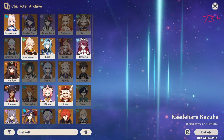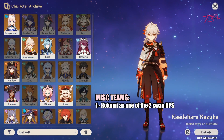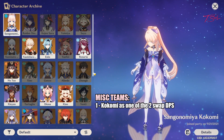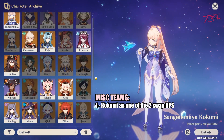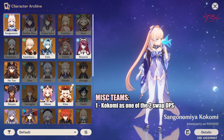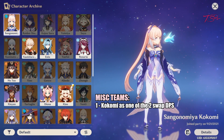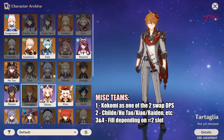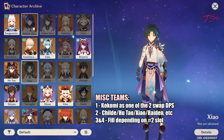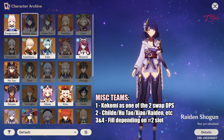Then there's your variety team, where Kokomi is a swap DPS. The important character is Kokomi and her DPS buddy — the other 2 slots depend on who you pick as the main DPS. You want a DPS that deals high damage with their abilities in a small time span. Characters that fit that role are Childe, Hu Tao, Xiao, and Raiden Shogun — pretty much those that have a very strong burst window but are weak outside of it.